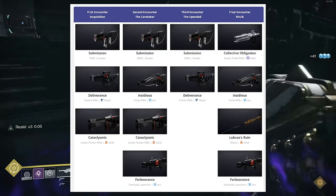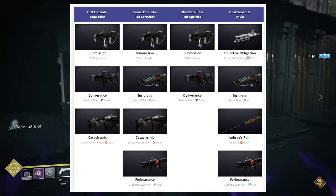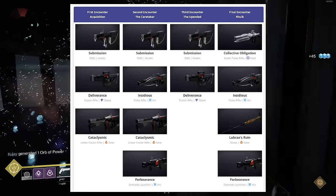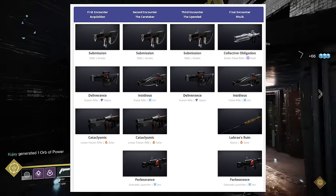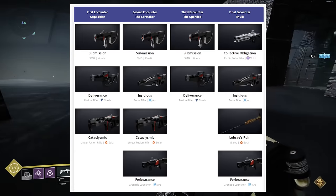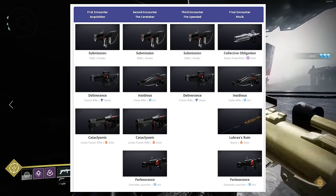From the second encounter — the Caretaker — you can get the SMG, Insidious pulse rifle, the Cataclysmic linear fusion rifle, and the Forbearance waveframe grenade launcher. The third encounter is actually pretty interesting — you only have two drops that can come from it, which are the kinetic submachine gun and the Deliverance fusion rifle.